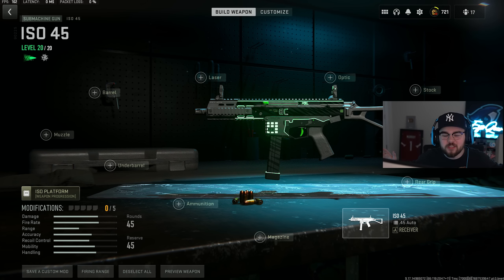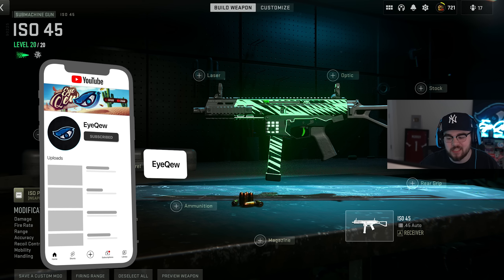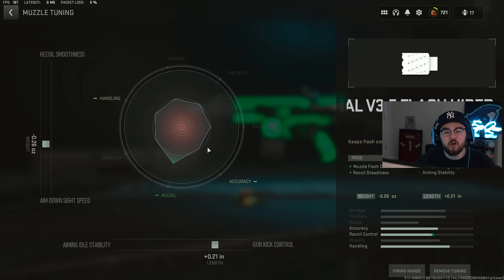For the first gun on the list we have the ISO 45 SMG, which is the brand new SMG added with Season 4. For the first attachment we have the Spiral V 3.5 Flash Hider, giving you muzzle flash concealment and recoil steadiness, making the ISO 45 an absolute beam. For the muzzle tuning I did negative 0.26 for ADS speed and plus 0.21 for gun kick control.